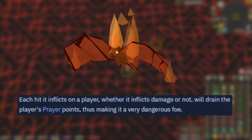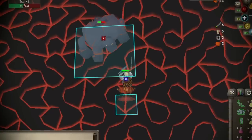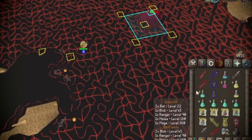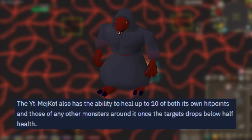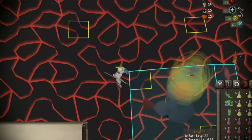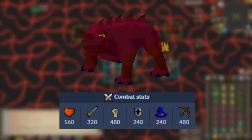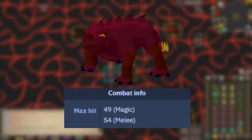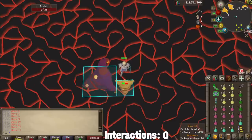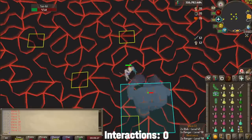First, we have the bats which drain one prayer point every time they attack you. If I get unlucky with NPC targeting, these could be constantly hitting me, causing me to break AFK to sip prayer potions more often. Then there's the level 180 healers — these guys heal themselves and other mobs during the waves, which could cause issues if I can't out-DPS their heals. Lastly, the majors. While you'd normally be ranging these guys, since I'll be within melee distance, they can also melee me, and even though my melee defense bonuses are high, they can hit over 30, making them a wild card. I will be praying mage from the time the majors first appear until the end of the waves, because without mage protection this run would not last very long.